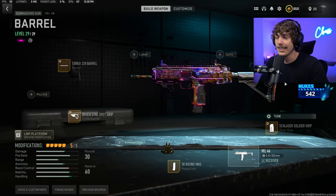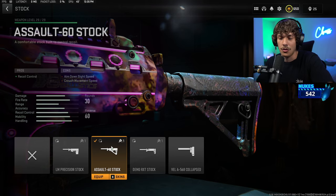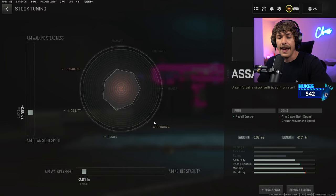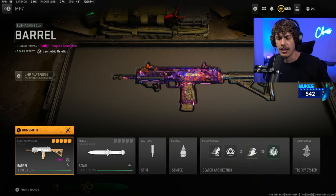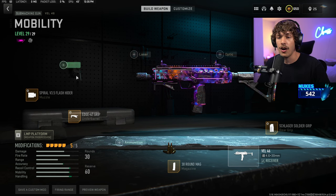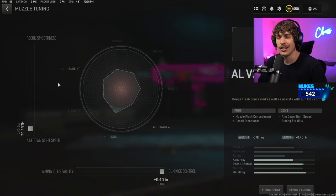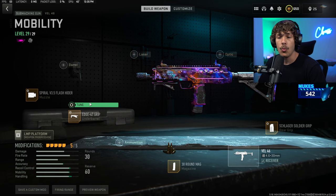Tune the rear grip for sprint-to-fire speed and ADS speed so the weapon feels a lot lighter. Lastly for the stock, we are running the Assault 60 stock — we don't really have much recoil control on this build so the weapon is going to be very easy to control, with good mobility and damage range. Tune for ADS speed and aim walking speed. That wraps up the more popular easy setup for the Veil. The second build I like a little bit more — it's harder to use but has way more mobility. It's similar but without a barrel.